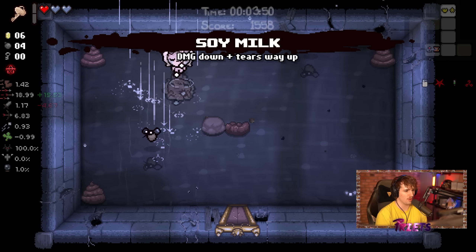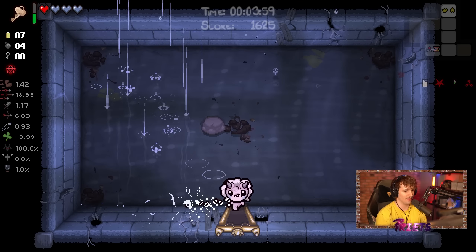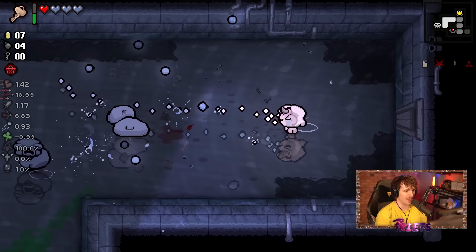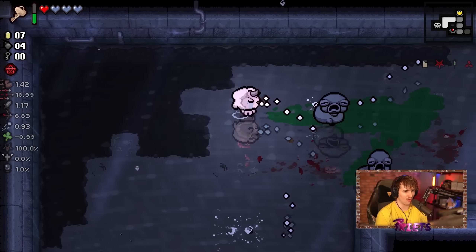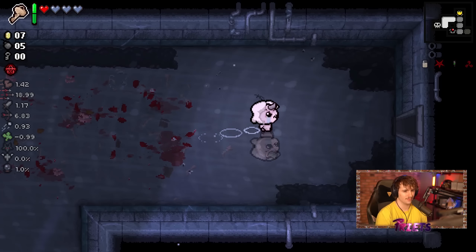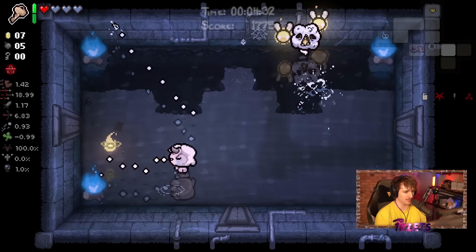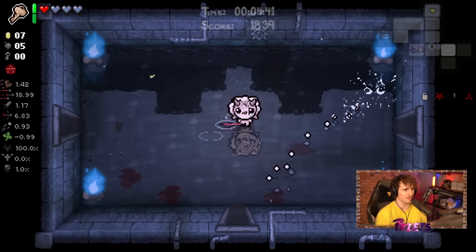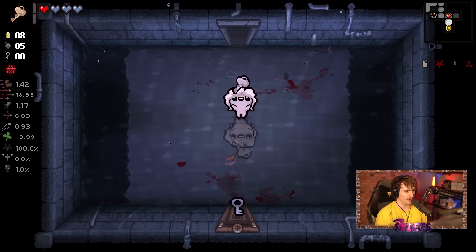I always take Soy Milk when I see it — it's a very fun item. We get really good DPS from it since our stats were already high. Whenever you pick up Soy Milk with base stats you actually have bad DPS, but as soon as you get a couple damage ups you have crazy DPS. Right now I have about 20 DPS — roughly five damage times 3.5 fire rate is about 17.5, so it's actually really good. With Soy Milk it is harder to hit all your tears, but with big bosses it's very easy to do a lot of damage quickly.